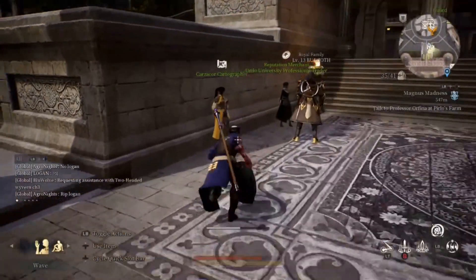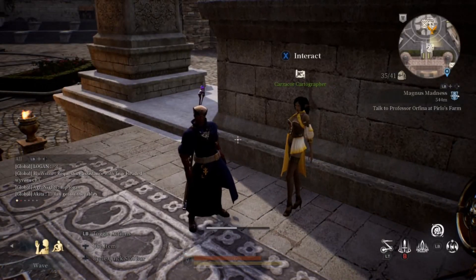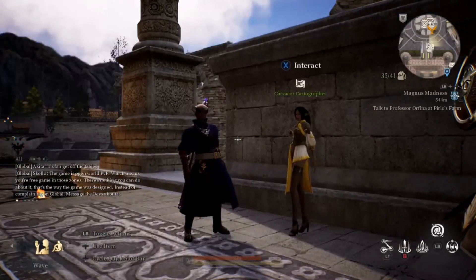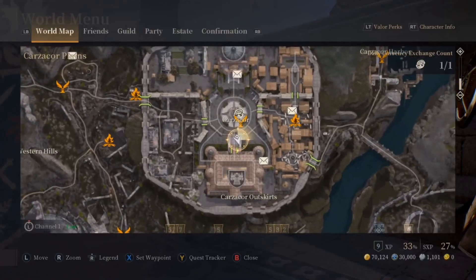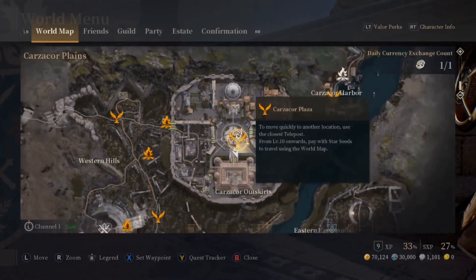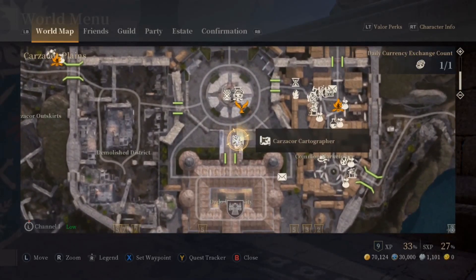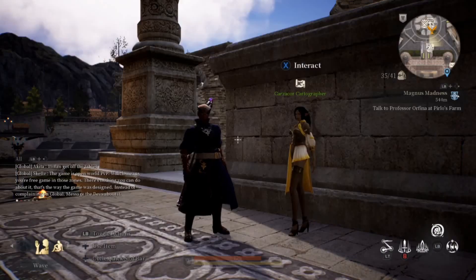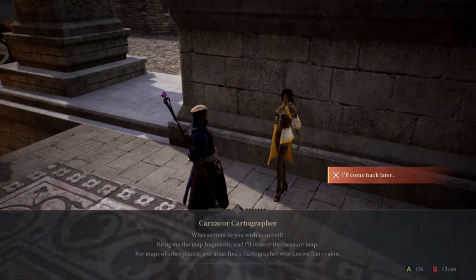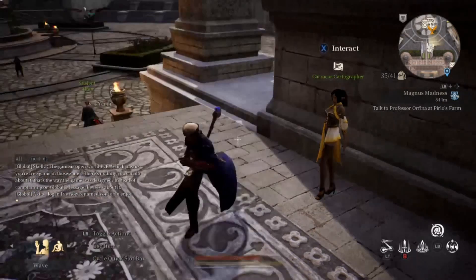So you see here — this is the Karzakor cartographer. Their location, in case you need to know, is right here. You go to Karzakor, the city. The cartographer is right up here on the steps. It's got a little map icon on your mini map. You talk to them, and it'll have an option that says something like 'thanks' or 'I appreciate it,' and that will give you a map.